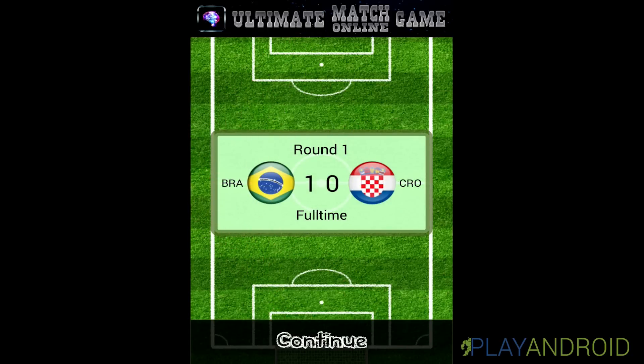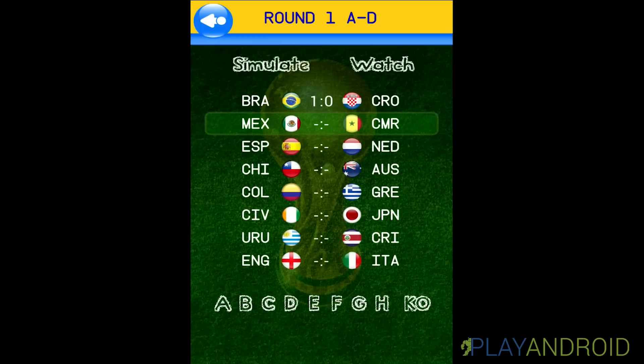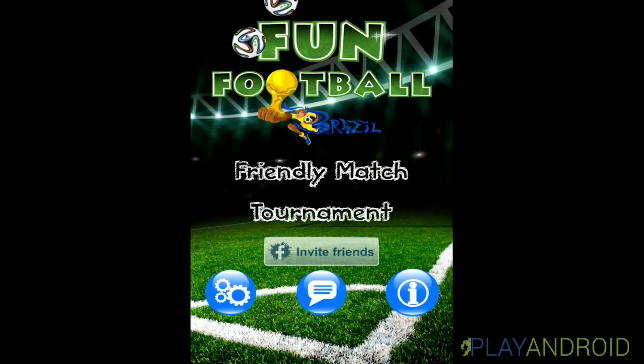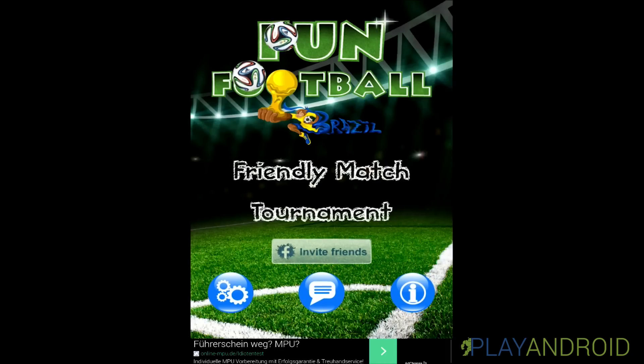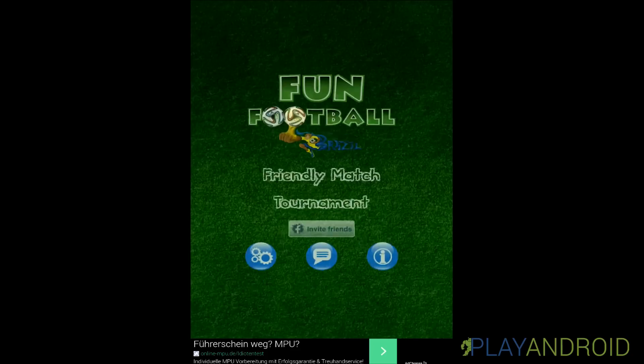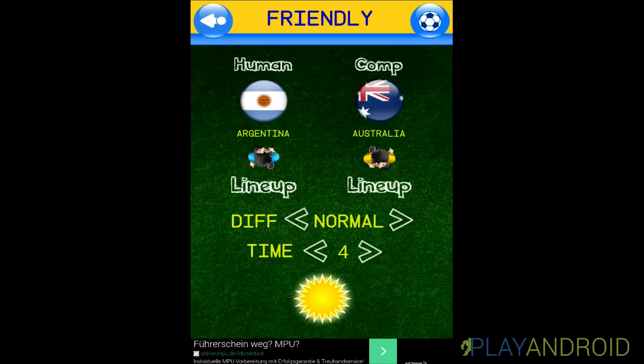Brazil won 1-0. Let's tap Continue. Going back to the top, we see the menu with the nice ball-drop animations. The players may be limited to a top-down view, but it's all very nicely animated and fluid — no lags in graphics or sound. Let's start the Friendly Match.